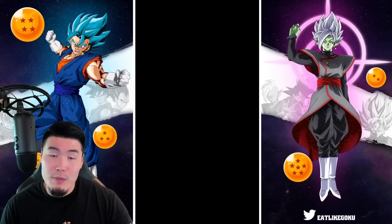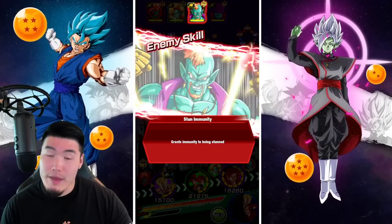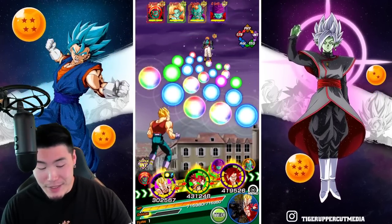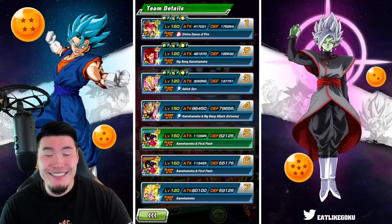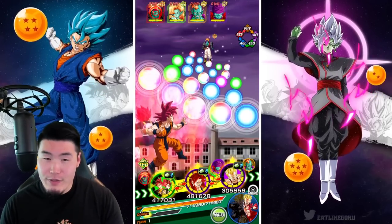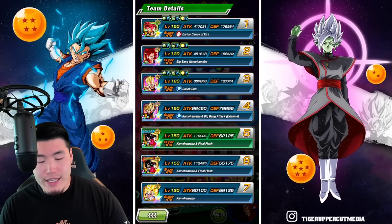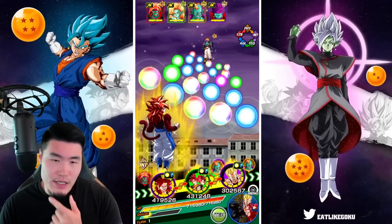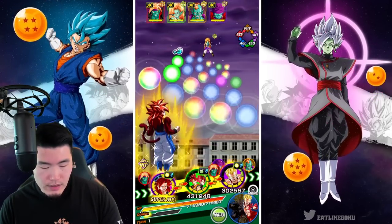You guys might notice in this video I'm a little bit more cautious than I normally am, or maybe a little bit more nervous than normal. That's mainly because I don't want to go through what I just went through with Broly. So we are going to be very careful here. I think the best unit to tank with would probably be the Gods, most likely after a couple of supers. Let's do Type Advantages — obviously, here we go.